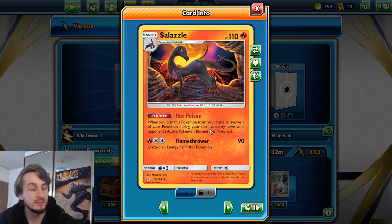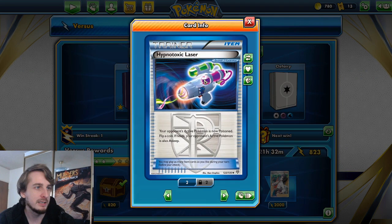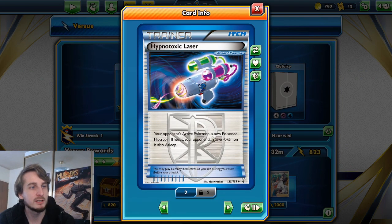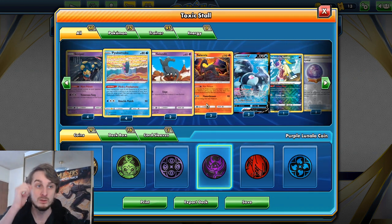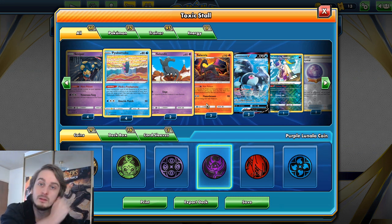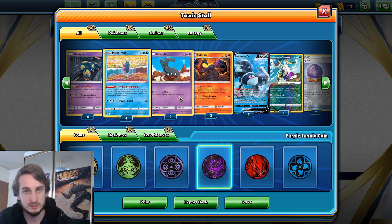Salazzle's ability lets you leave your opponent's active Pokemon burned and poisoned. We also have Hypnotoxic Laser which makes your opponent's active Pokemon poisoned, and if you're lucky, also asleep. So the idea is to — without attacking — get your opponent's Pokemon poisoned and get that ticking up and doing damage as fast as possible.